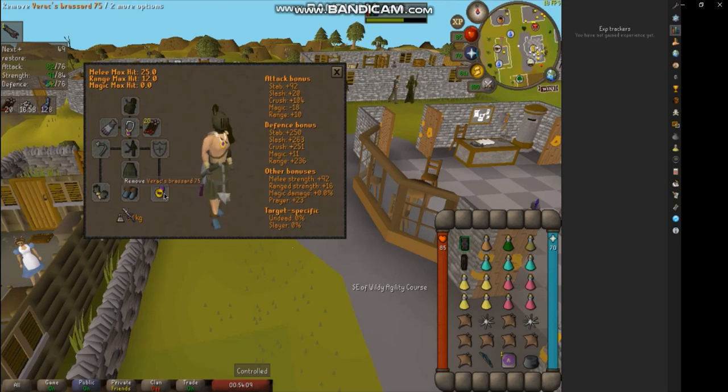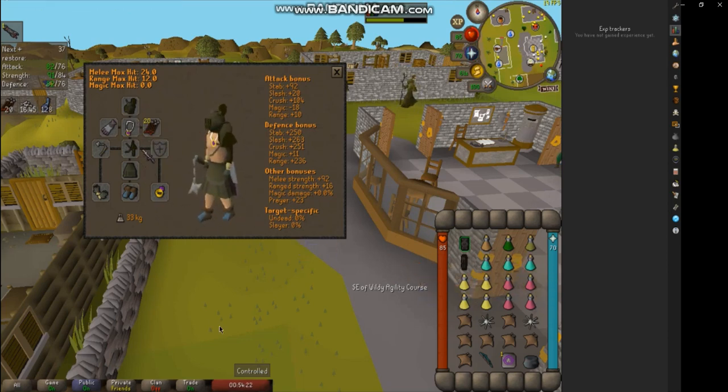You could replace the Wealth with the Explorer Ring — 1, 2, 3, or 4 — because it also gives prayer bonus. You can refill your prayer with it and it gives 20% energy. Other than that, basically just standard stuff, nothing too crazy.